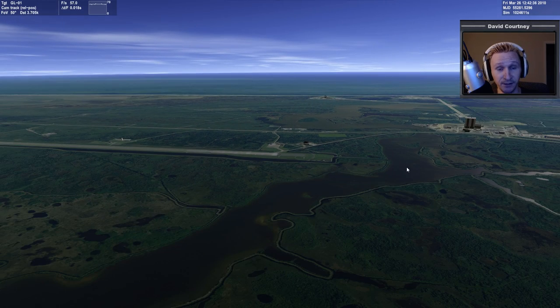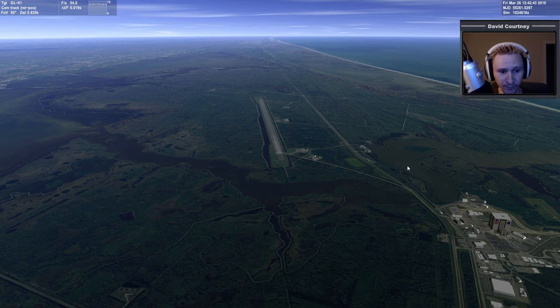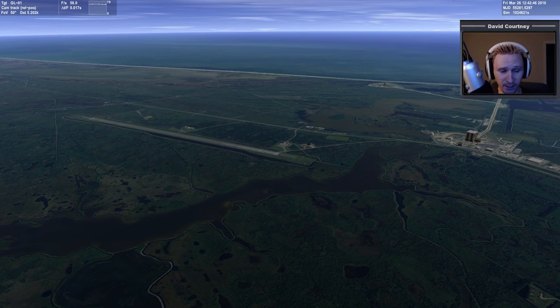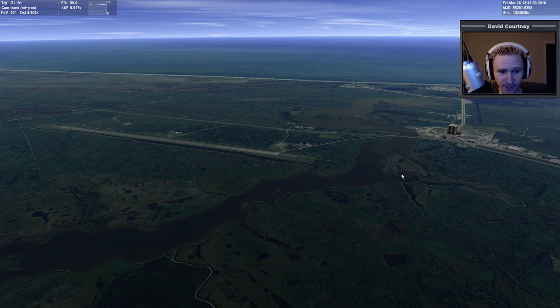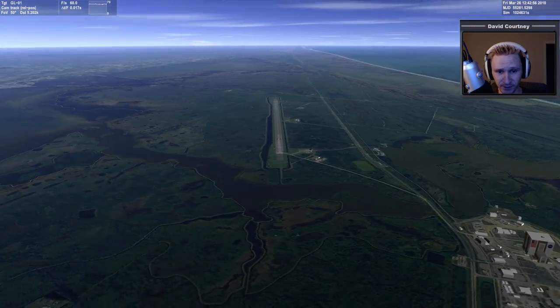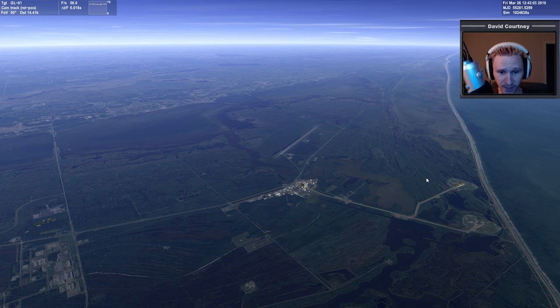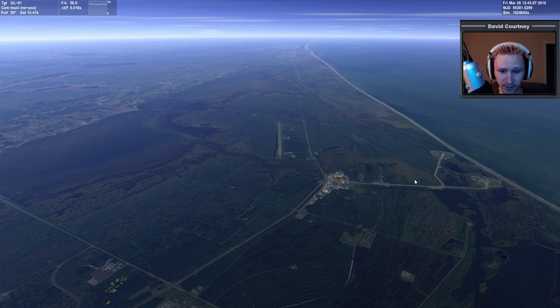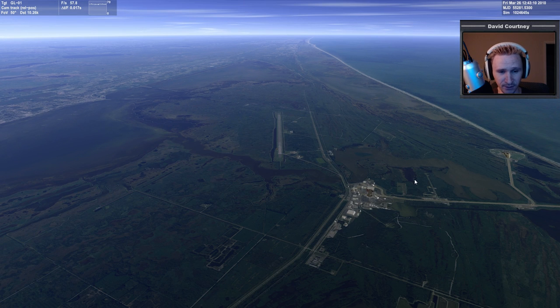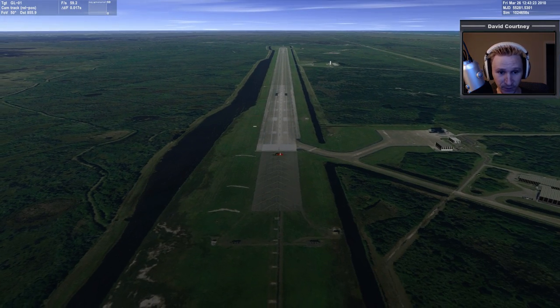First thing we're obviously looking at is KSC, and this has been greatly enhanced. If you compare it to how Orbiter 2010 looked, even with updated tiles, this is quite a bit better. Martin said he's been spending a lot of time specifically in and around the Cape Canaveral area trying to make it look as good as possible to showcase what's possible with the new level of detail — I believe this is level 19. In Orbiter 2010, I want to say level 14 was the highest.